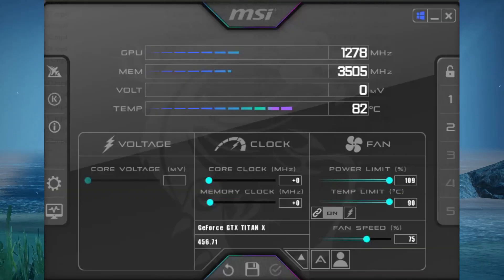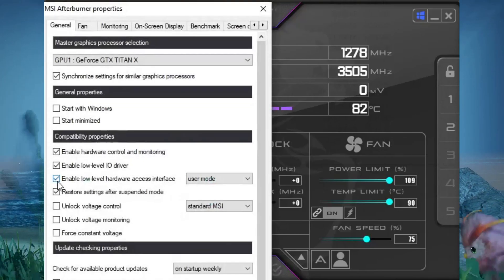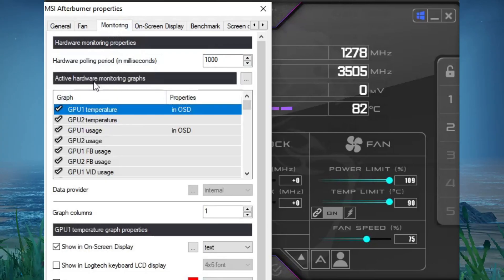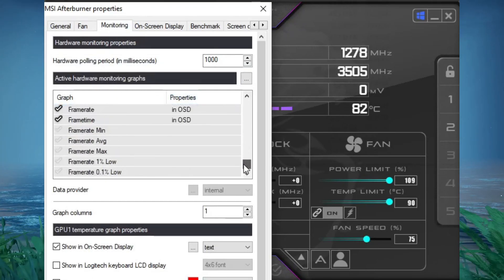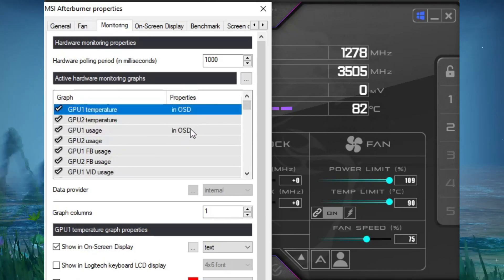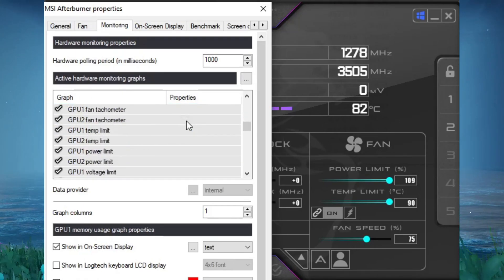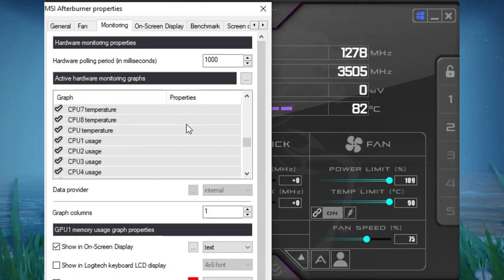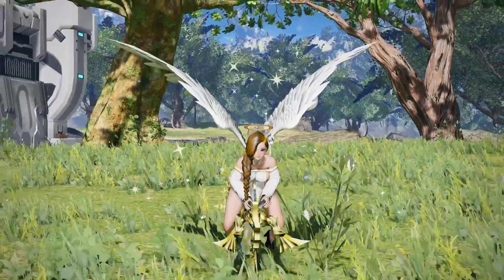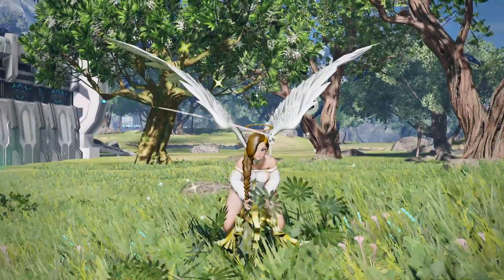After you install it and load MSI Afterburner, go to the settings and click on monitoring. In the active hardware monitoring graphics area, you have a plethora of statistics you can select from and show in game. For me, I put my graphics card temperature, usage, video memory or VRAM, and frames per second. These help me the most because graphics card temperature is vital in knowing if your card is going to crash or not. Different graphics cards have different operating temperatures, so be sure to check your graphics card's temperature range. GPU usage should always be in the high 90–100% range — if it is not, then you need to troubleshoot.